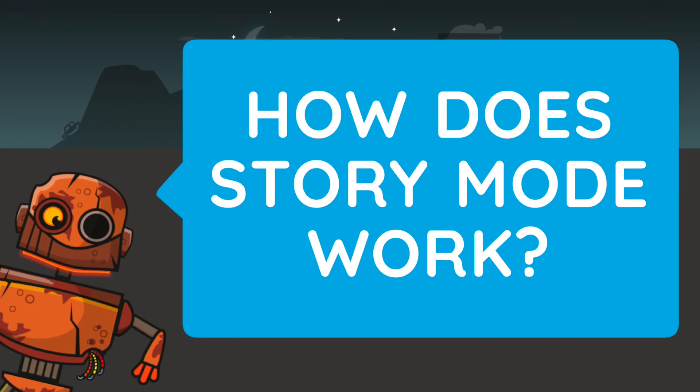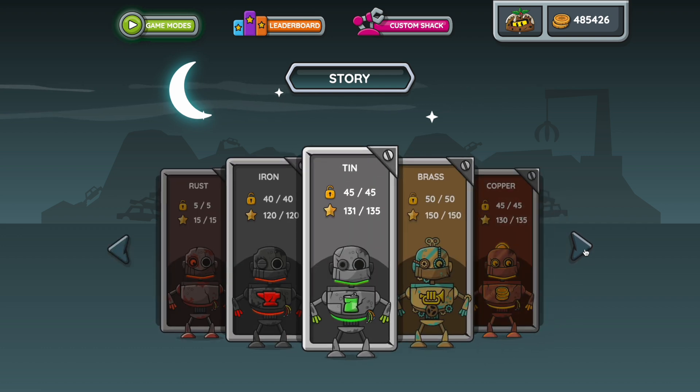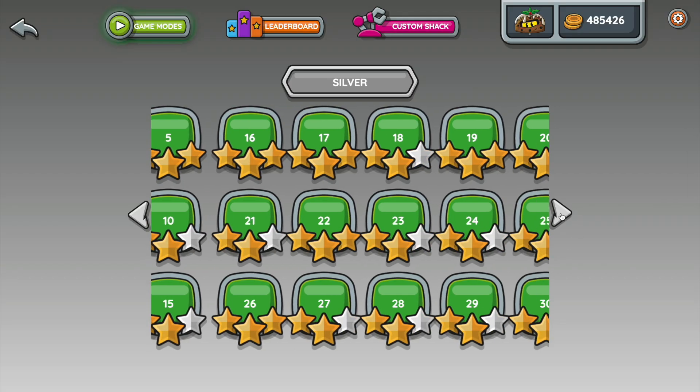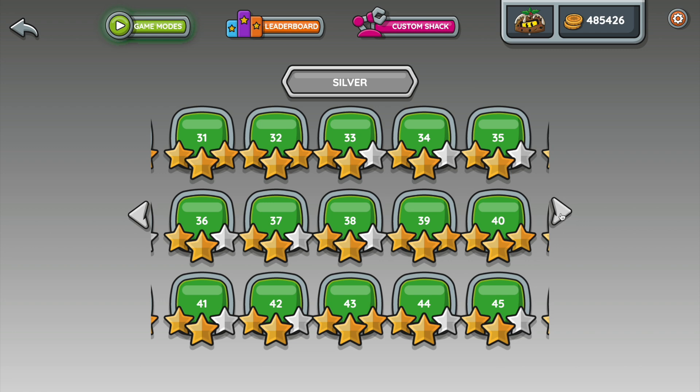How does Story Mode work? To help Rusty you need to complete 18 stages. We start with Rust then move on to Iron, Tin, Brass and many more all the way to Diamond. Each stage has different levels and the more levels you complete, the better you become at adding and subtracting in your head.